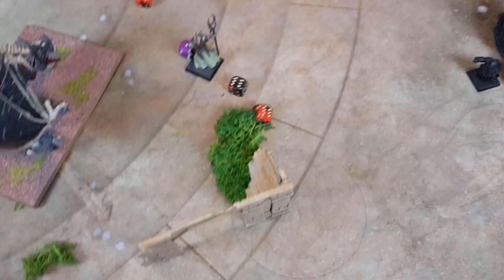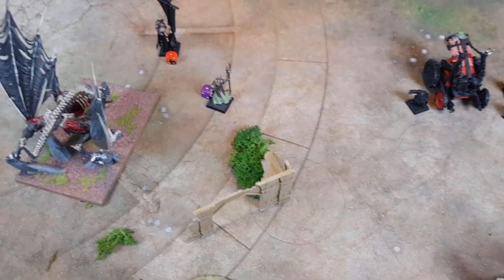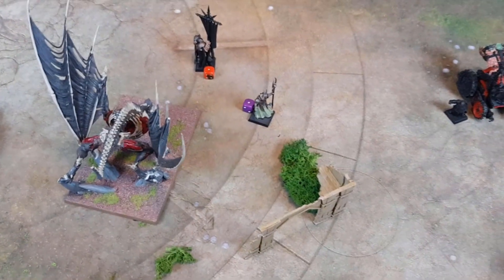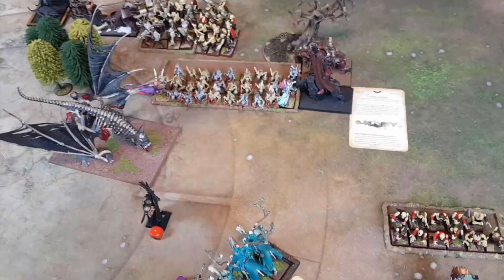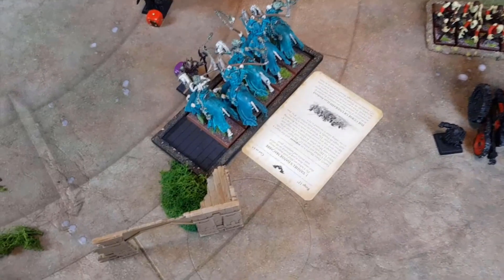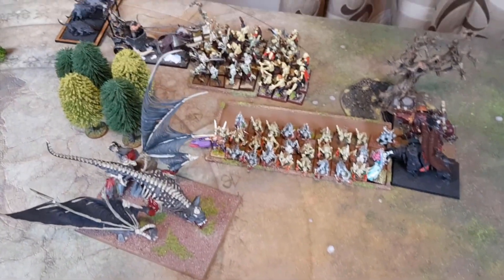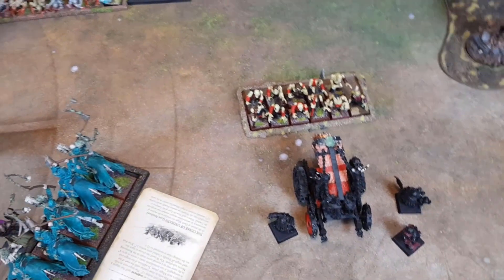Vampire Counts turn four. Hex Wraiths charging into the Sorcerer Lord — needing a five — yes, they've got it. Don't fancy his chances. We have a Terrorgeist doing some moving too. Magic phase complete — not overly exciting. Vampires rerolled failed hits on the Hex Wraiths. Invocation brought back a load of Zombies and a few more Ghouls. Used raise dead to get a Zombie unit here.